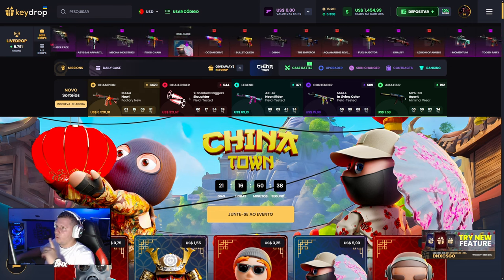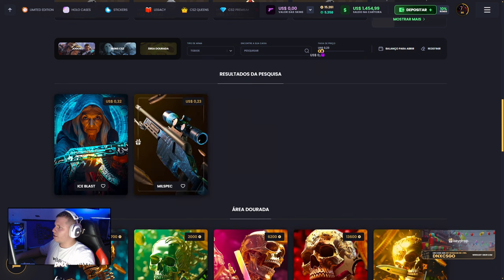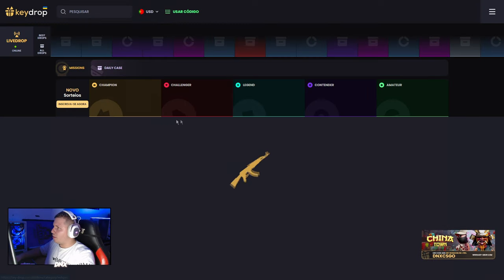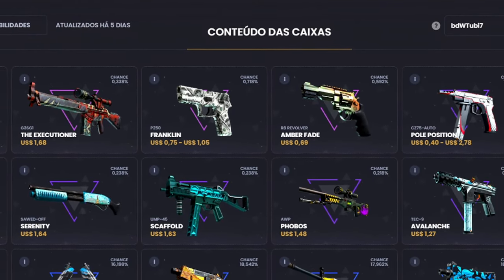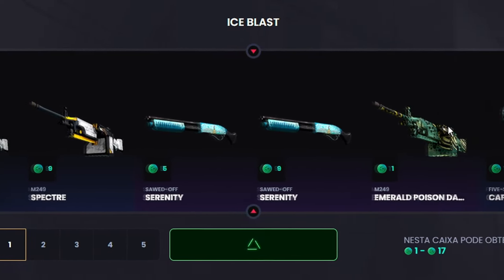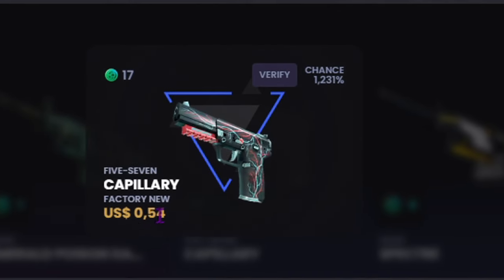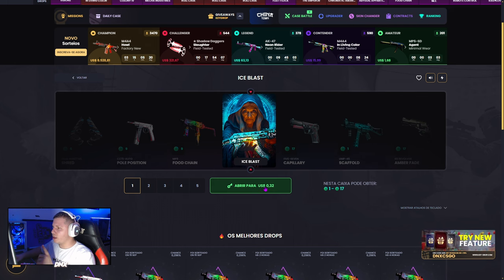Quando você utilizar esse código, vai ganhar basicamente 55 centavos de graça. Se você vier aqui nas caixas, pode encontrar duas opções: a Ice Blast e a Mil Spec. Recomendo que você abra a Ice Blast, que é 32 centavos, mas pode vir bastante skins legais. Vou abrir uma aqui só pra vocês terem uma noção. Olha só, veio Factor New, quase 54 centavos — dobramos o valor da banca!